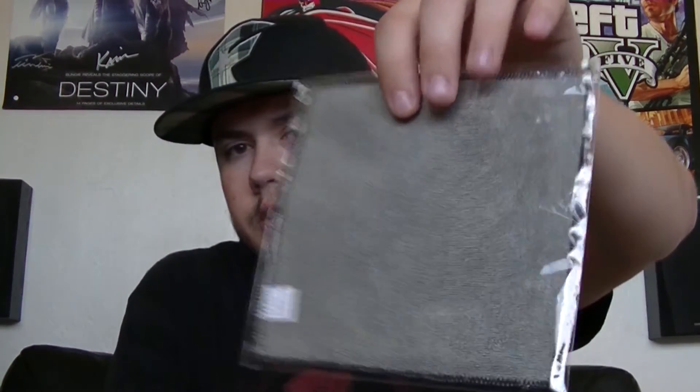So we got a t-shirt, a poster, a Black Ops sticker, mints, what I believe is a screen cleaner, a mouse pad, and an energy drink. That's not bad. Let's make sure there's nothing else in there — nope, just an empty box now.